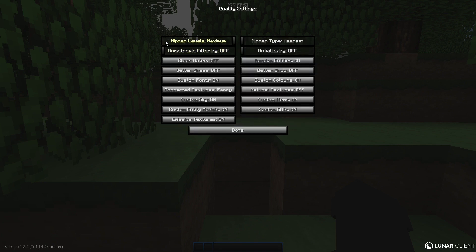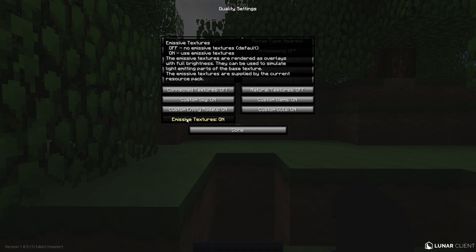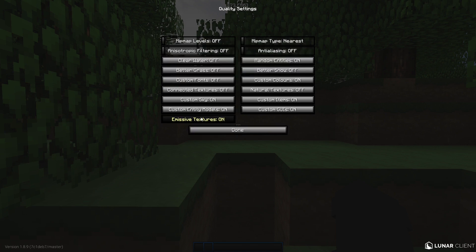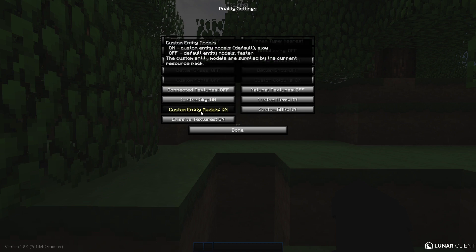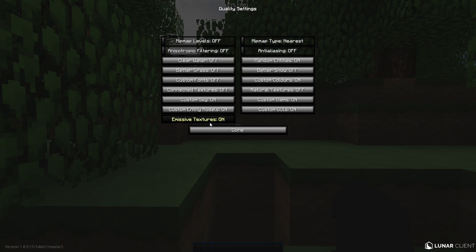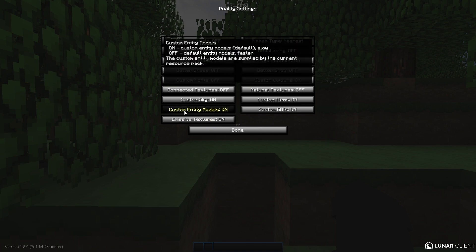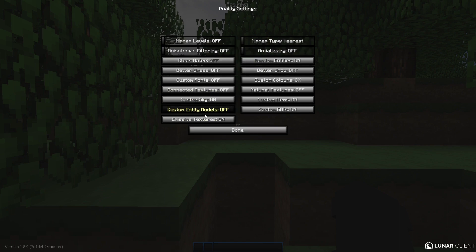In the Quality section: mipmap levels to minimum or off. Turn everything off except leave custom sky on. I've noticed that custom entity models and emissive textures can crash your game or take ages to turn off, especially on low-end computers. Bite the bullet and turn custom entity models off — it's worth it. Emissive textures basically just affect torches shining in survival, so it's not worth crashing your game multiple times for. Just leave emissive textures on; custom entity models: off.